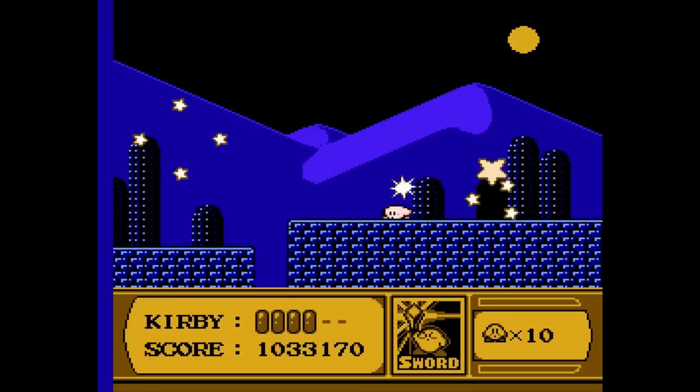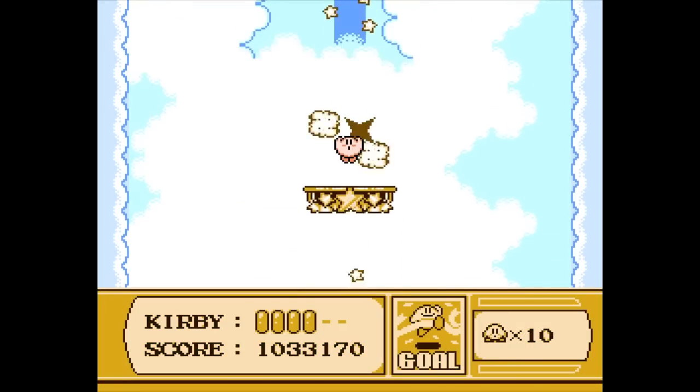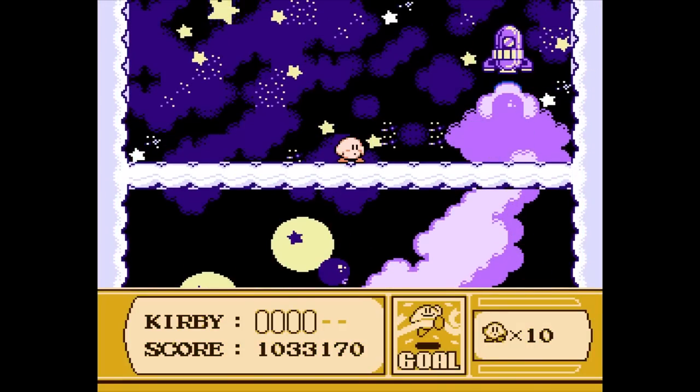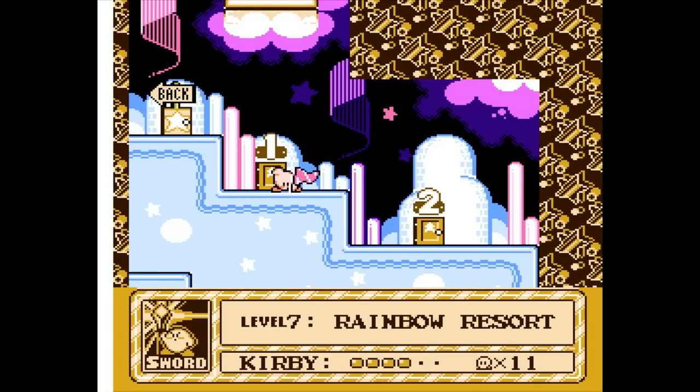With that, we'll finish up our first stage of level seven. We got it too — excellent! With the very tippity-top, we get a 1-Up out of that one too. Really cool! So now we're up to 11 lives and we can move on to stage two in just a moment. But since we just unlocked that crane game, why don't we go check it out?